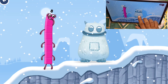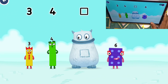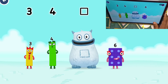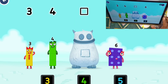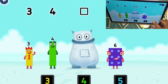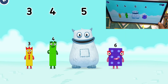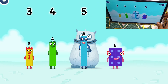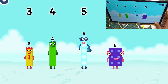Yum yum! I'm Big Tom! Find the missing number to reveal who's inside Big Tom's tum! Three, four, yum, six — yum yum, who's in my tum? Which number block is missing? Look for the missing number in the sequence! Five — well done! Three, four, five, six!